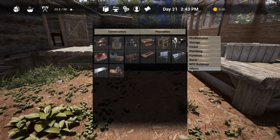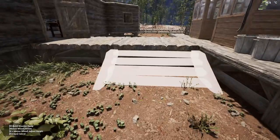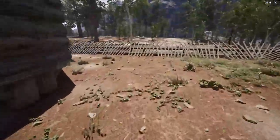We need construction stairs — no ladder, no hassle — and that goes for us too. We need three logs and four planks a piece to build them.